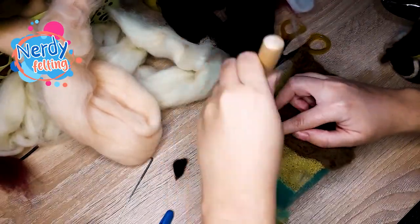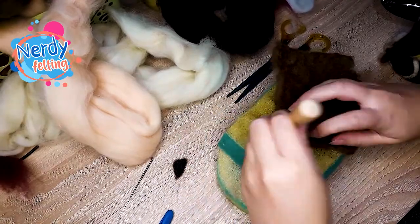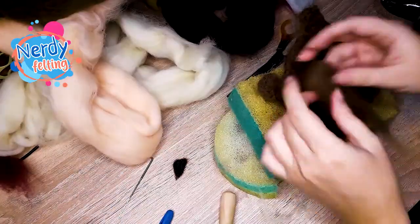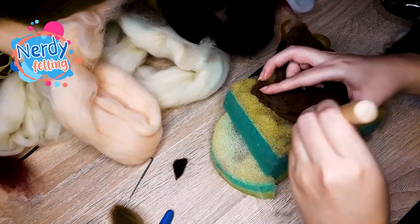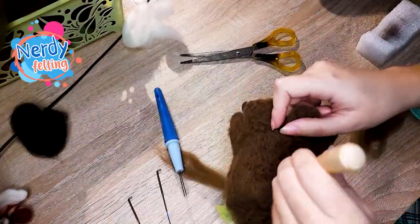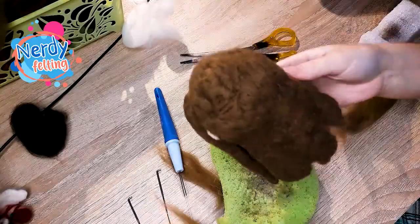Next, I've worked more on the patch for the back hair. I've made those squares for the bottom of the hair and added a lot of wool to the whole surface of the hair for it to be stiffer. With that part done, I've added it to the head and built up the top of the head more with brown wool.